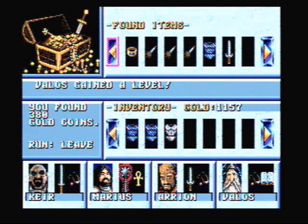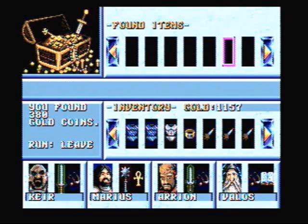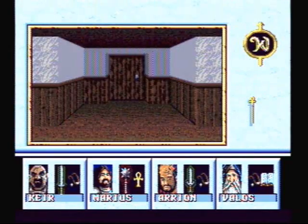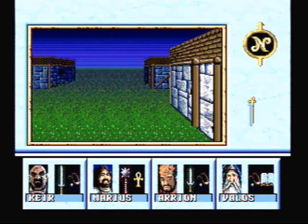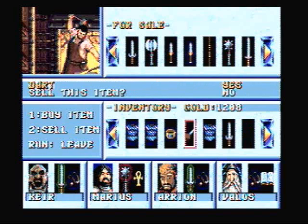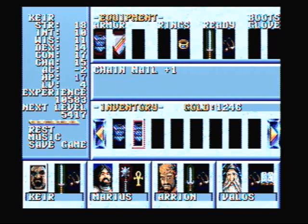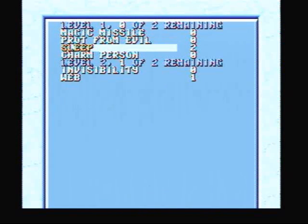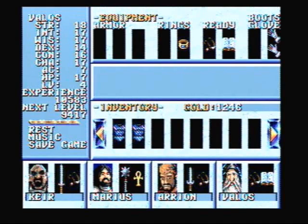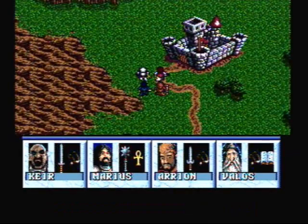Awesome — the thief and the mage gained a level, and we also got a plus-one ring of protection for our fighter. If you try to go into Lord Corrigan's office, it will teleport you to the entrance of the town. Let's go to the armory and sell some junk we don't need. Now let's equip the fighter with the plus-one ring of protection. Since our mage gained a level, let's memorize some new spells — nice, we get another web spell. Now let's go outside and get the password so I don't have to fight that battle again.